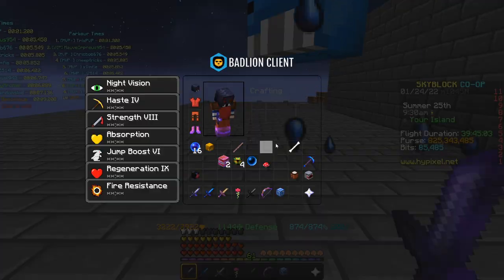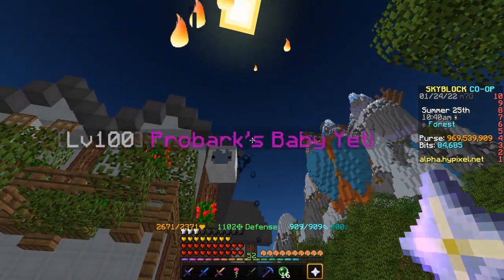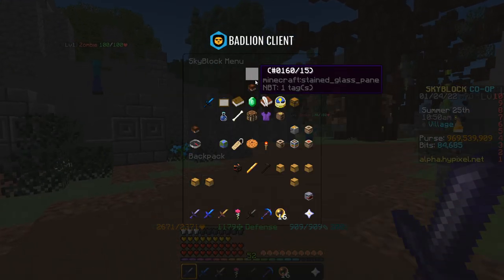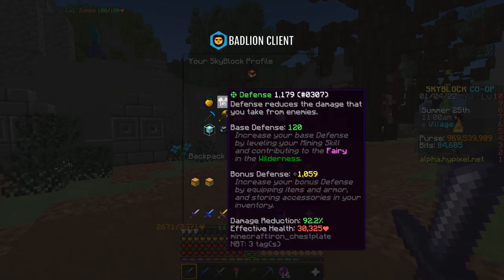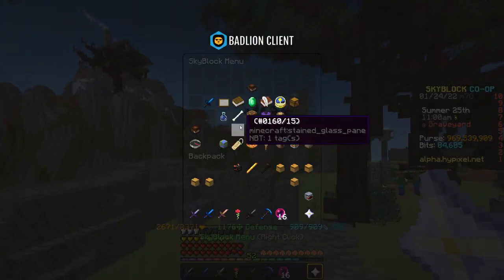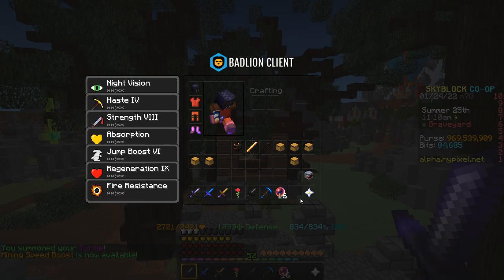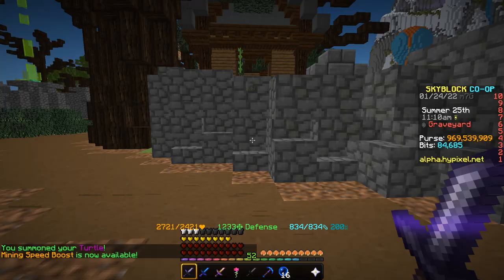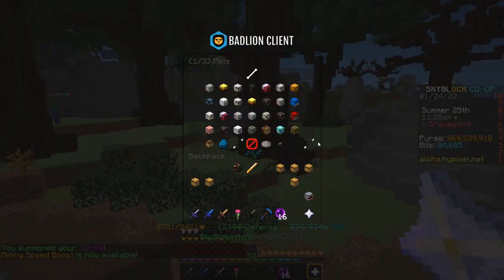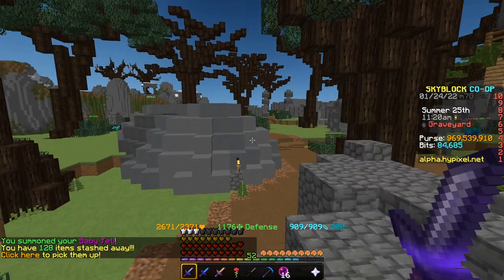So, level 80 Blue Whale, and we currently have 36,000 HP. Baby Yeti on the alpha server with my Liffid Dagger, I'm clocking in around 30,000 HP — so it's less than the Blue Whale. Baby Yeti's at 30,000, Blue Whale's at 36,000. Now I'm going to switch to the turtle pet, and we're going to see that the turtle pet clocks in 32,000 HP. So 32,000 HP from the turtle pet, and tabbing to Baby Yeti, it is 30,000 HP.